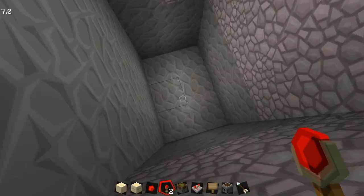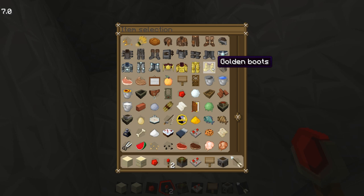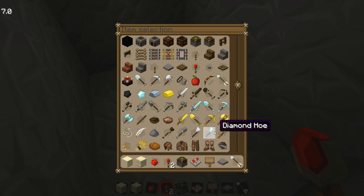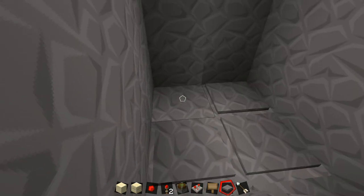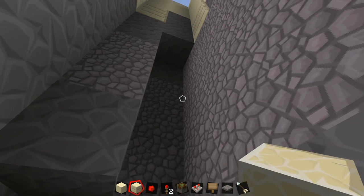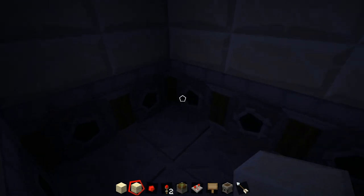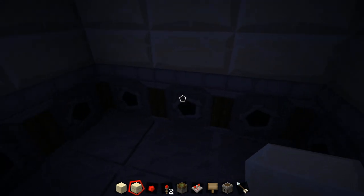We're also going to need a pressure plate. Let's put these down all over the place and just dig out some room for the dispenser. Now, no matter where you land, a dispenser will shoot an arrow at you.